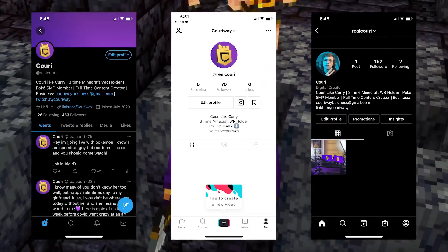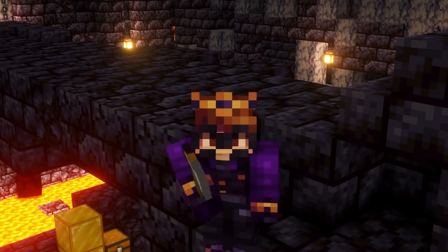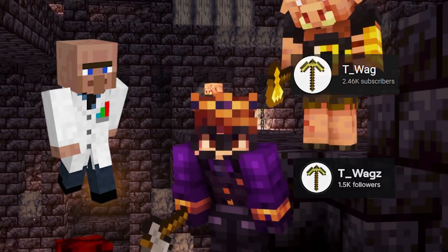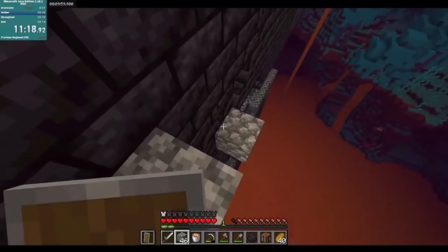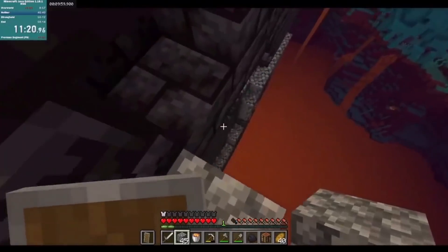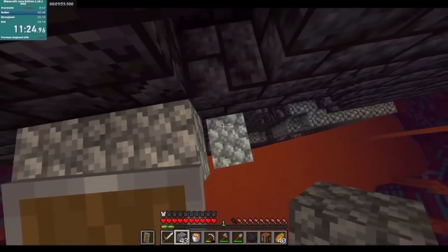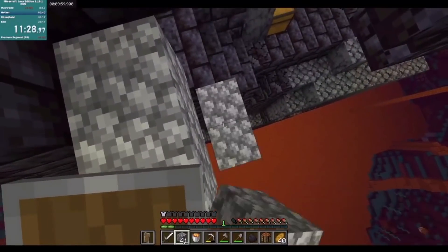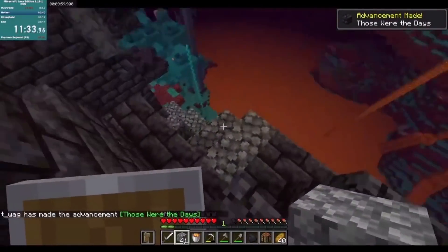But one player named T_Wag saw Bastions and knew they could be game changing — knew there was so much untapped potential that there had to be a bigger purpose for the structures that take up half the Nether's spawns. Today we're going to look at how they created routes for Bastions with literally zero resources, showcase other game-changing strategies in 1.16 and other Minecraft speedrun versions, and highlight the technical Minecraft speedrunning community as a whole.